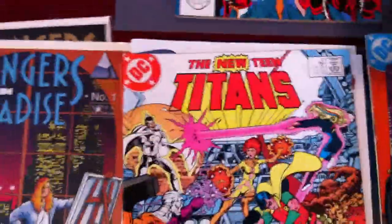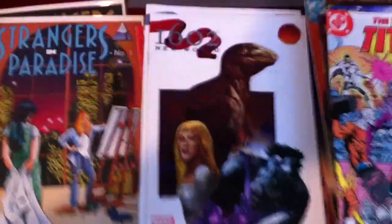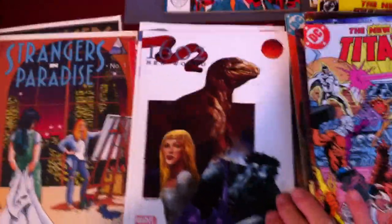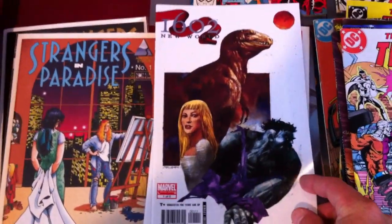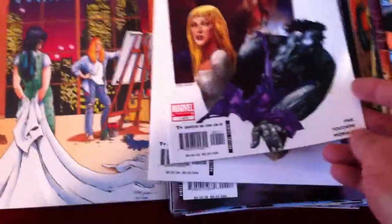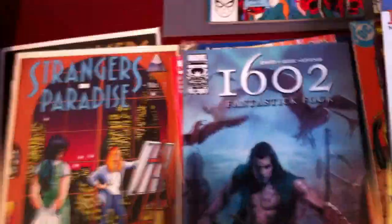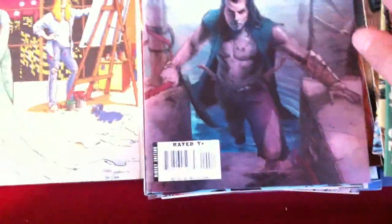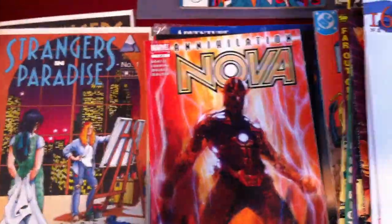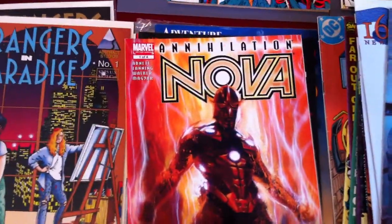New Teen Titans number 37. James White and Brandon showed these off — it's kind of a twisted Marvel reality series: 1602 New World, one-of-five and two-of-five, another take on the Fantastic Four. And this is four-of-five. Also Annihilation Nova, one-of-four.